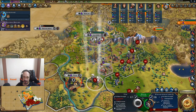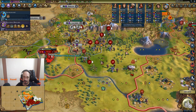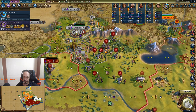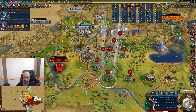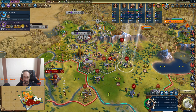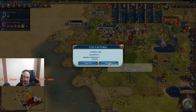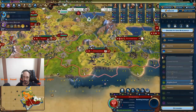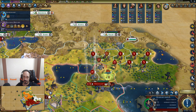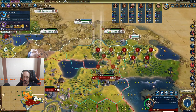Now we have to move it once again to be sure — this one is here. I think I should settle here. Raise — so I can upgrade now. Now we're attacking.